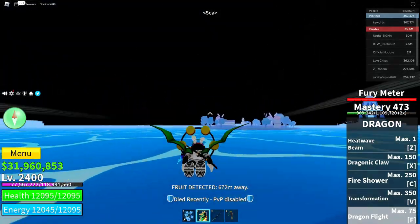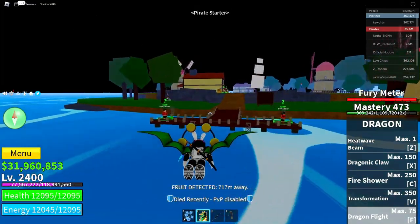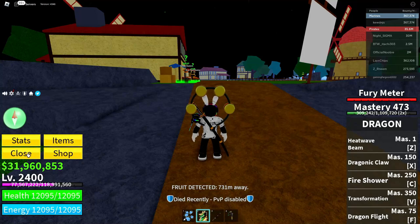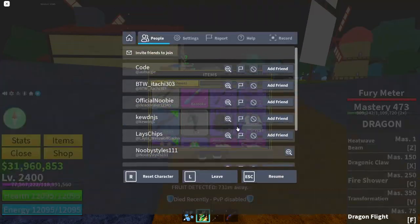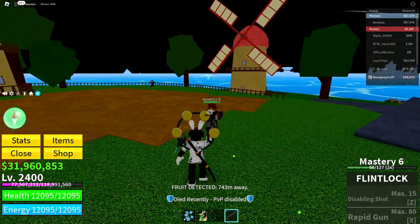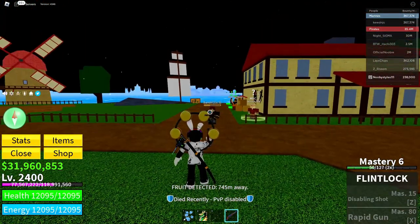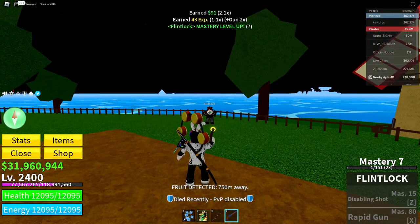Find the Flint Knock in your inventory. Go to items and find the Flint Knock — there it is. Now use that weapon to defeat some enemies. Two should be enough.